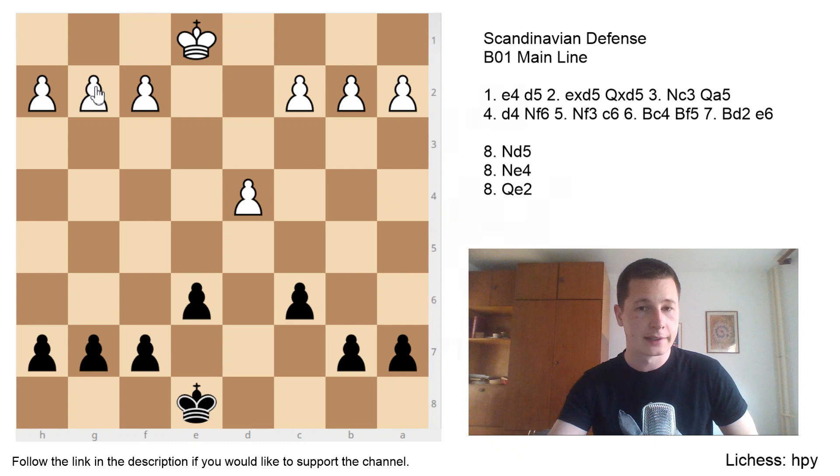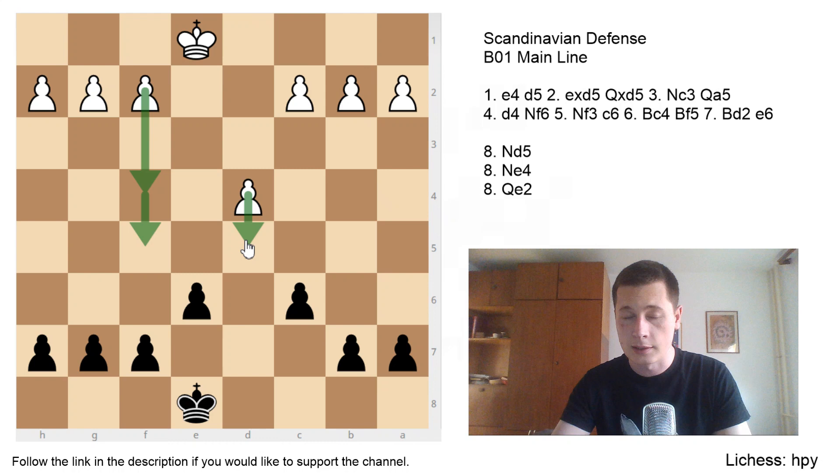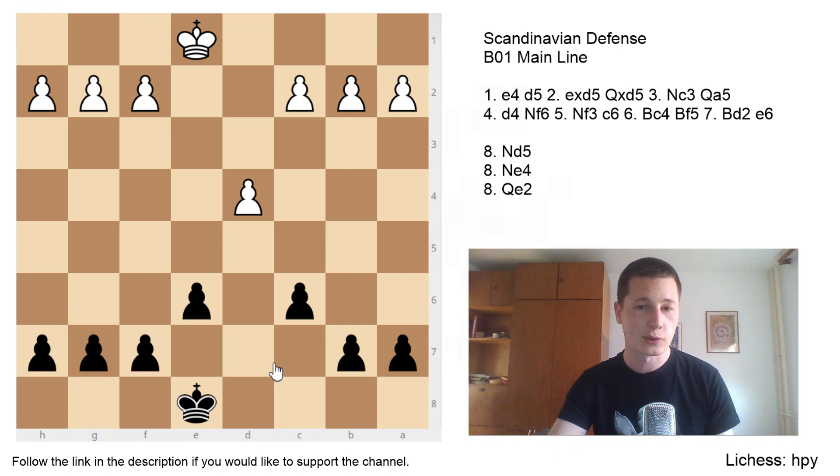We're going to be dealing with the same pawn structure I explained in the introductory video — please watch that if you haven't. White will have a pawn on d4 and black will have a Caro-Kann pawn structure with pawns on e6 and c6, giving white a weakness on d4 because of the Scandinavian knight on c3. White's main ideas are to break the structure with d5 or f4/f5, which are hard to achieve in the mainline. Most often both sides will castle queenside, making this slightly more aggressive than other variations.